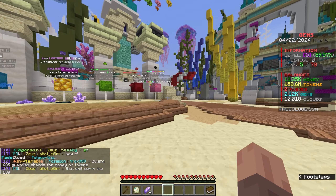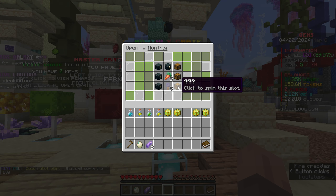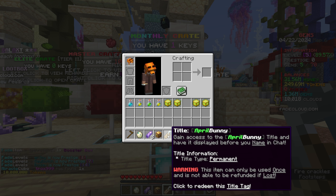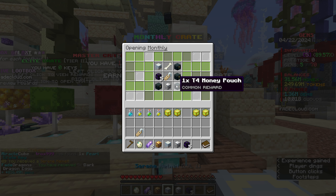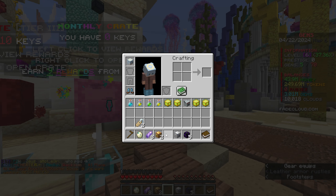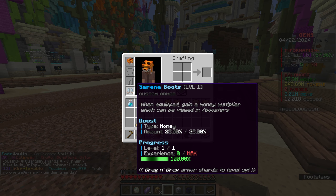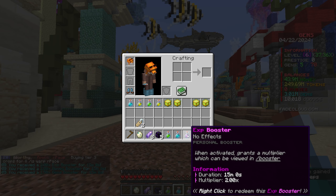I have two monthly crates, and these give nine different rewards - a bunch of different currency pouches. We got a booster box and a cosmetic title. For the last crate, please give me some armor pieces. I got a helmet and boots - that gives me a 25% money booster for both. I have a little cosmetic on, so that's why it's a little fox hat, but we get 50% more money. I also got more booster boxes and an EXP booster.